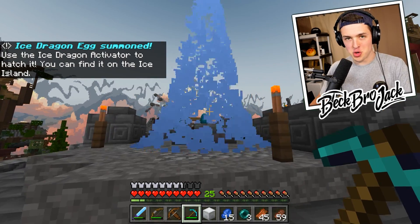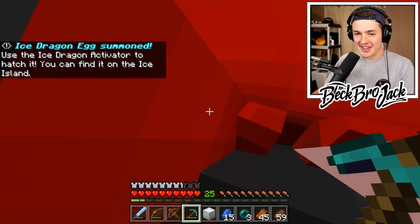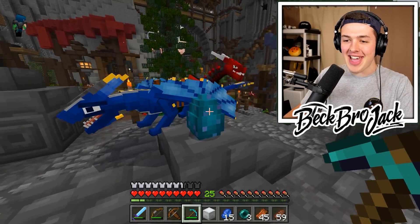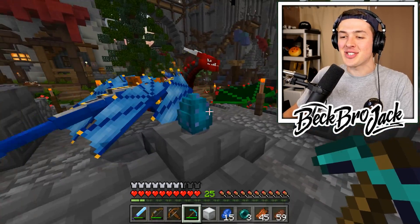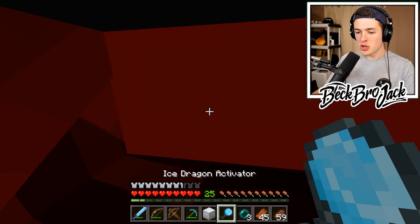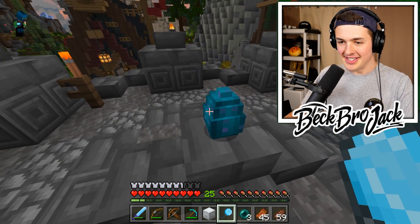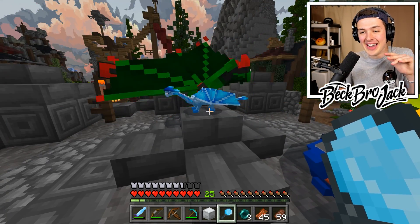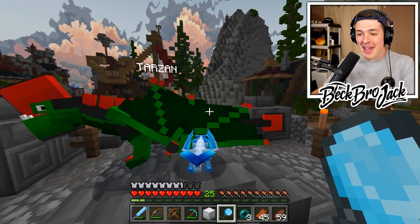We have summoned the ice dragon — this is so beautiful! We have ice dragon with super frosty particle effects. This ice dragon egg looks absolutely magical. The last part is to go in here, grab ourselves the totem activator, and let's do it, ladies and gentlemen — in three, two, one. Ice dragon! Oh my gosh, this thing looks amazing.